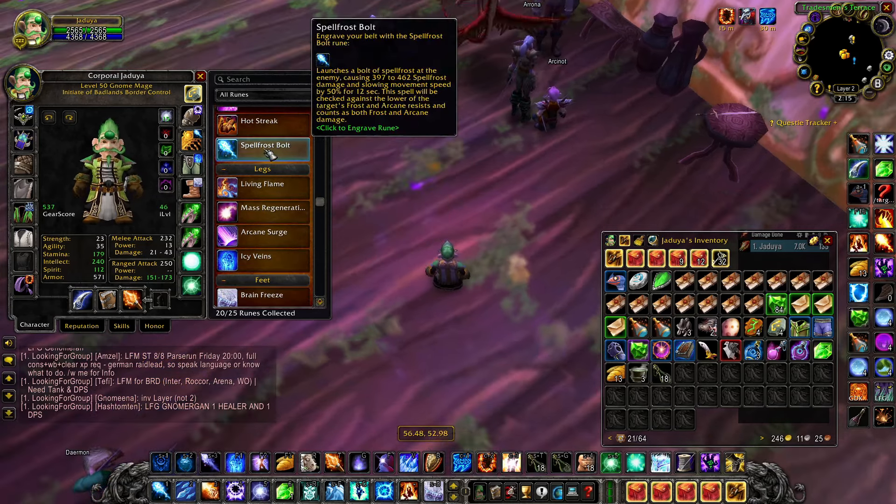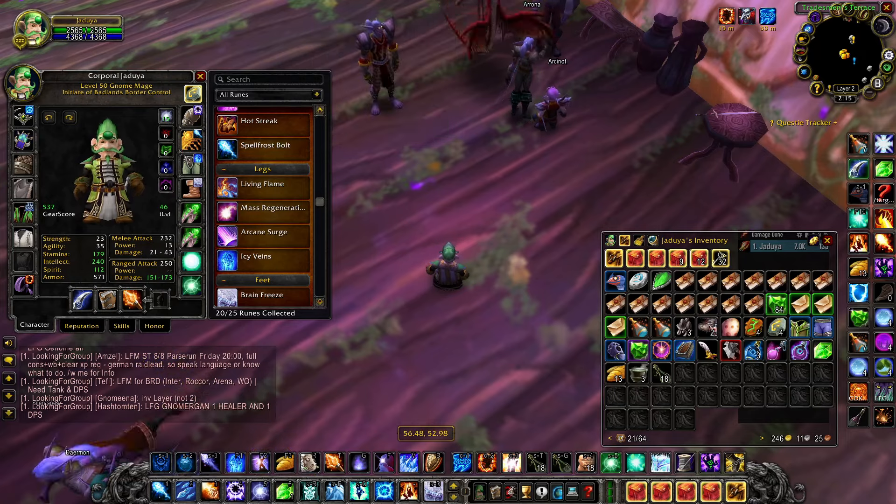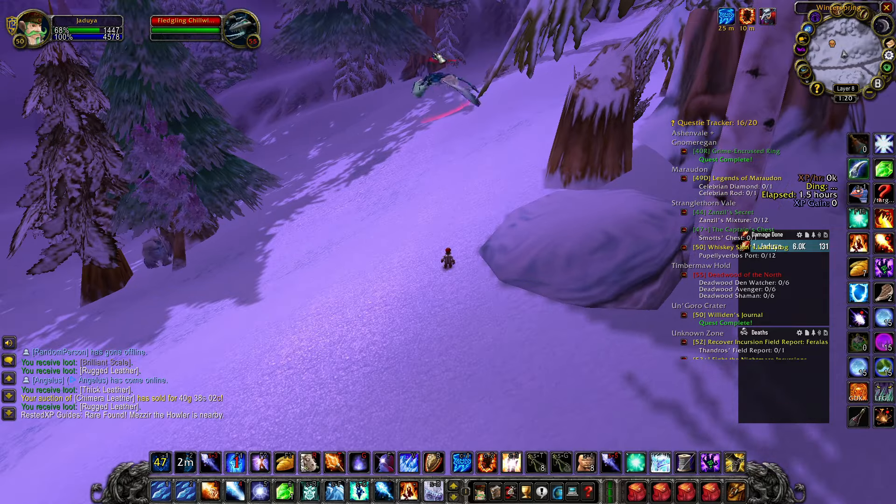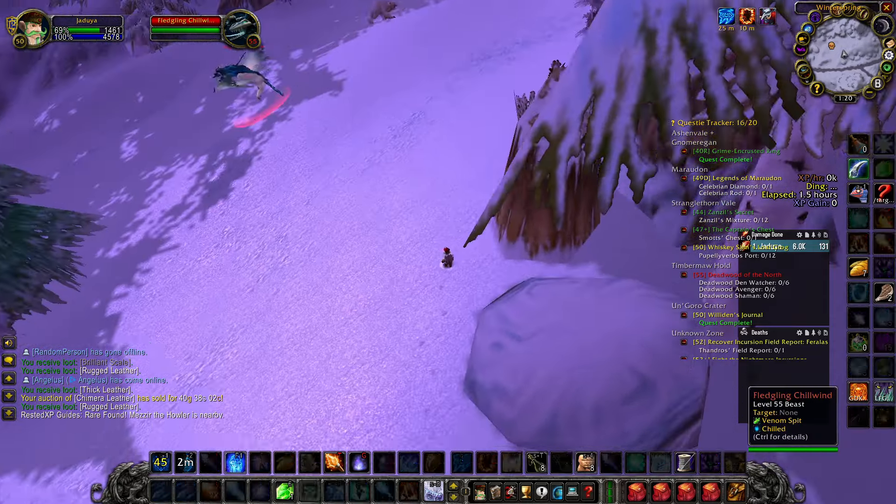Plus Ice Lance for more casting speed. The good thing about Spellfrost Bolt is that when you use it, you may proc both Brain Freeze and Fingers of Frost, and that makes it really strong against single-target mobs.